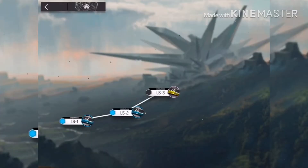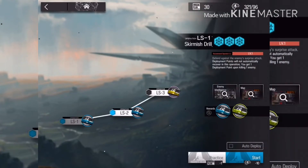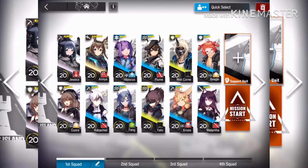So if I were you, I would go to LS1 and LS2 because you can get a lot of drills in each one. So let's go with LS1, press start, and I will put a picture of my squad. This is my grinding drill squad.